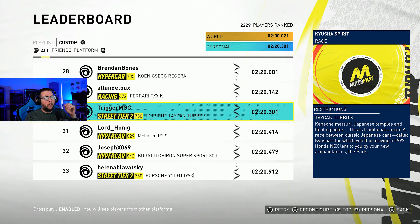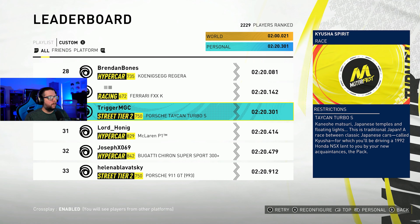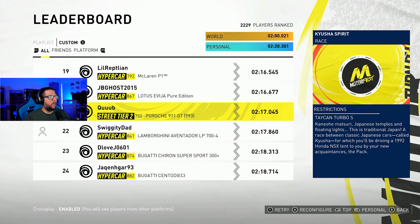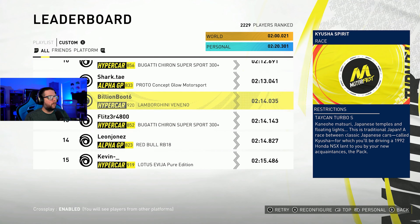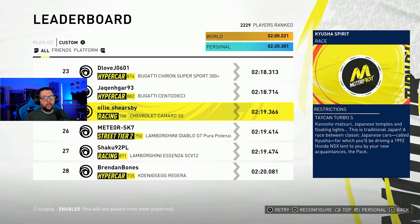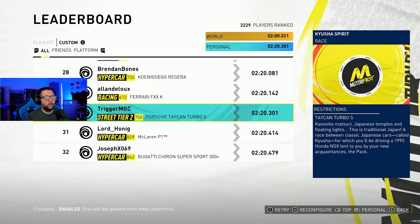I'm number 30 overall right now out of 2,000 players that have been ranked on this course with a 2:20. That's on the custom leaderboard — if I were to go to the playlist, that's with the loaner car, the NSX. For the custom leaderboard I'm ranked 30. The best time in the world is a 2 minutes flat, but I believe that's with an F1 car — an Alpha GP car. So I think that's pretty good. Is there any other Street Tier 2 car above me? The Diablo — that might be one to watch out for, I was playing with that yesterday and it seems pretty fast. And then we've got a Porsche 911 GT. Everything else is Hypercar or Alpha GP. So those two cars — the Lamborghini Diablo and the Porsche 911 GT — look like they're pretty fast as well.